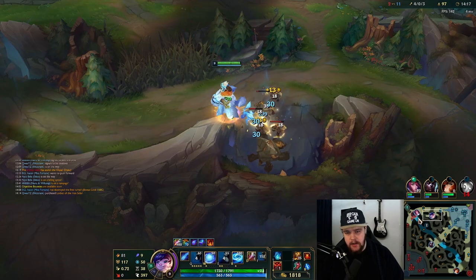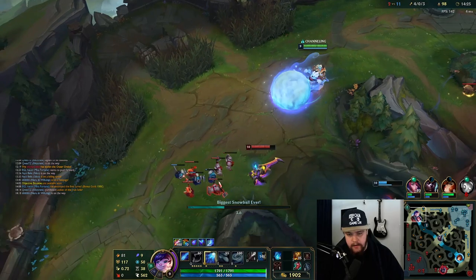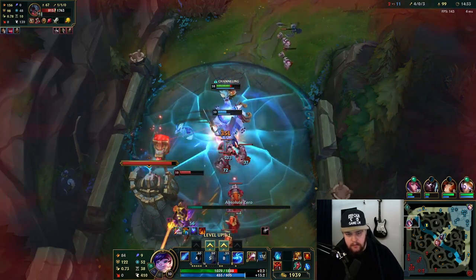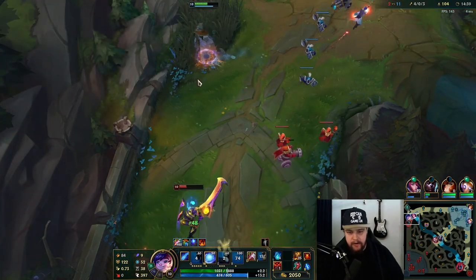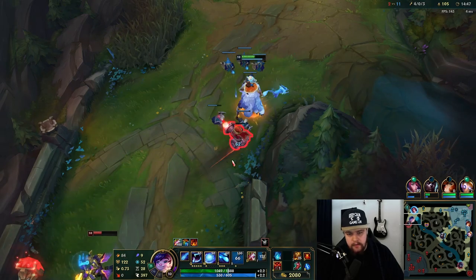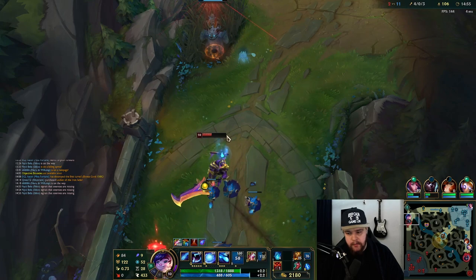I'm gonna come in from behind here, see if we can get a good snowball curve into this guy. No aggression from Fiora - my Fiora just didn't want to do anything there unfortunately. She walked off completely to the side and didn't go for it, so I guess it's fine. I did a respectable amount of damage to him though - I think if Fiora tried to do something there it should have been pretty good.